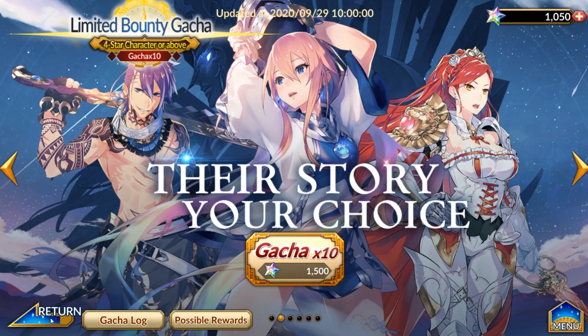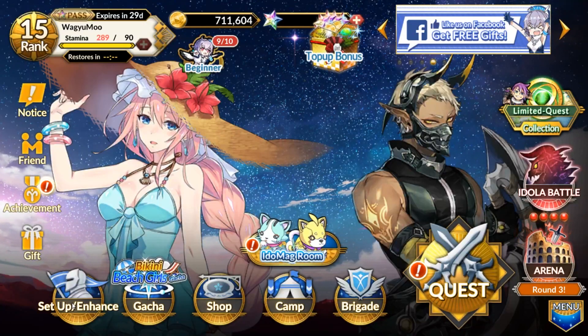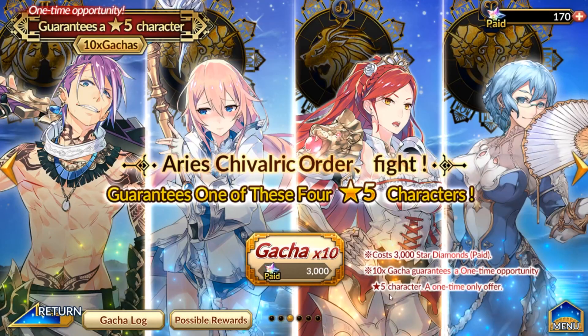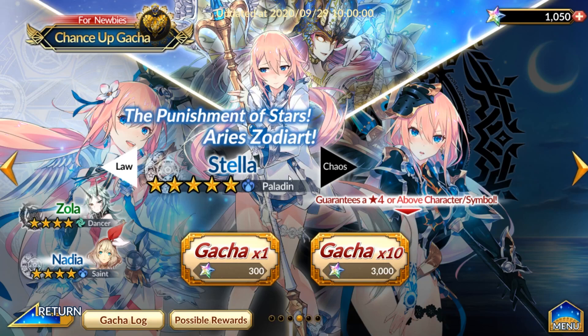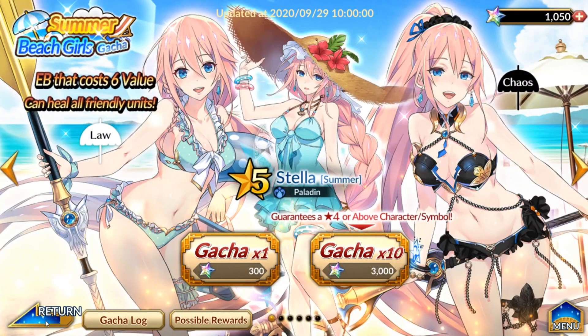Both Stellas — the normal one and the summer one — can be used together in one team. There's also a free Stella you can get from the top-up bonus if you spend any amount of in-game currency — it was only like $0.99. I've already gotten it. I highly suggest you get that; it's not expensive and it's going to help you progress much faster. Another unit you can aim for is Annamarie, or any five-star unit, but I highly suggest just pulling on this summer banner to keep it simple.